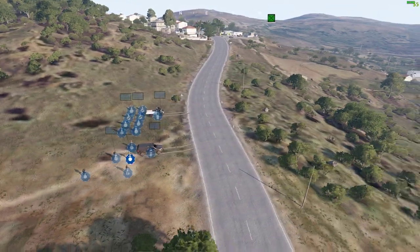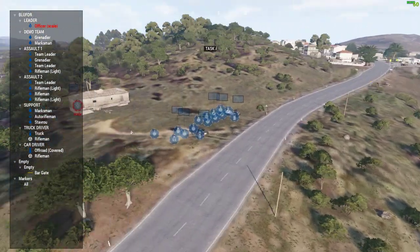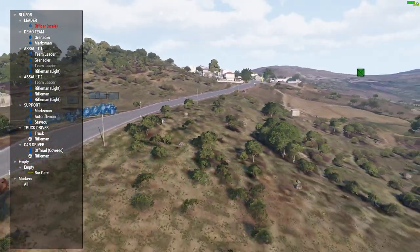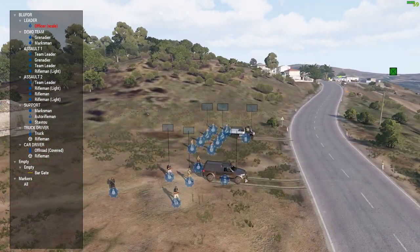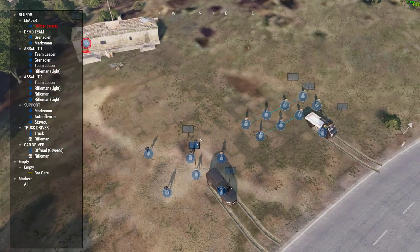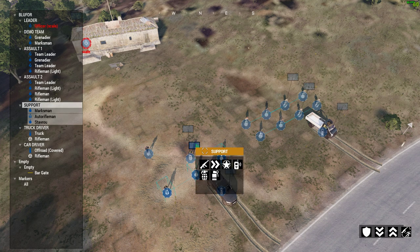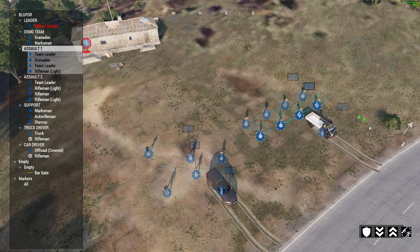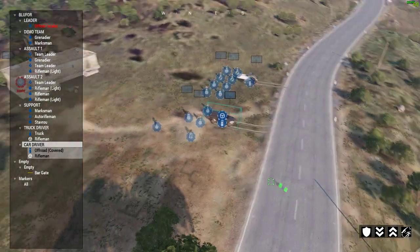Here we are — it's very much like you're in the Eden Editor or in Zeus. We can click and hold the right mouse button and drag to look around, use WASD to move around, and Q and Z to go up and down. For this scenario we have our demolition team, support team, assault team two, assault team one, a truck, and a car.